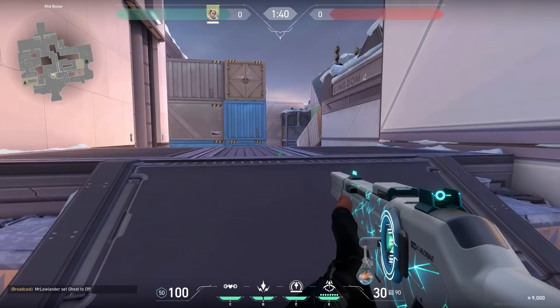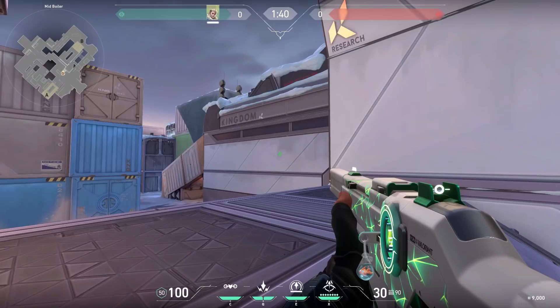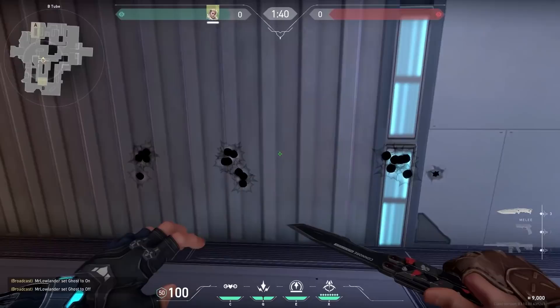Let's go towards mid and talk about a wallbang spot I didn't know about. Sometimes you see people cross towards Tube but you cannot connect your shots. You can wallbang Tube, of course, but did you know that you can also wallbang this white wall over here? The only thing you have to know is that you have to stand on the very left of ramp. And maybe you can get a kill like Smushy Soda did.